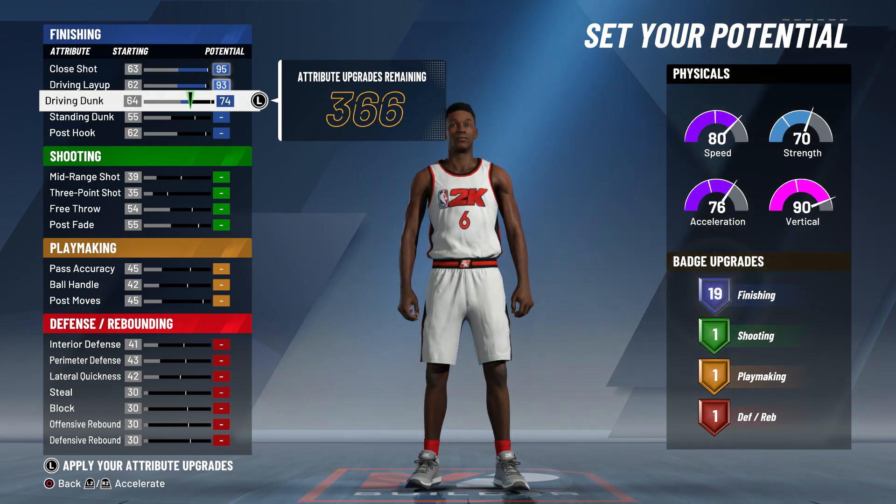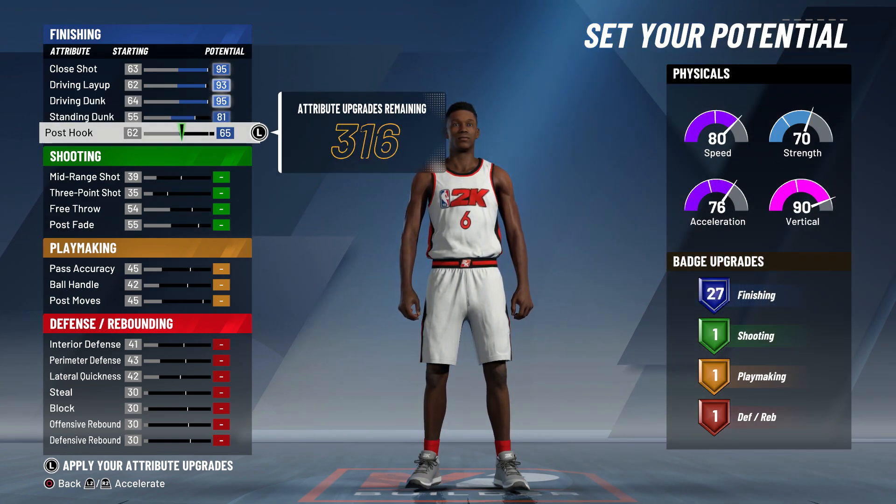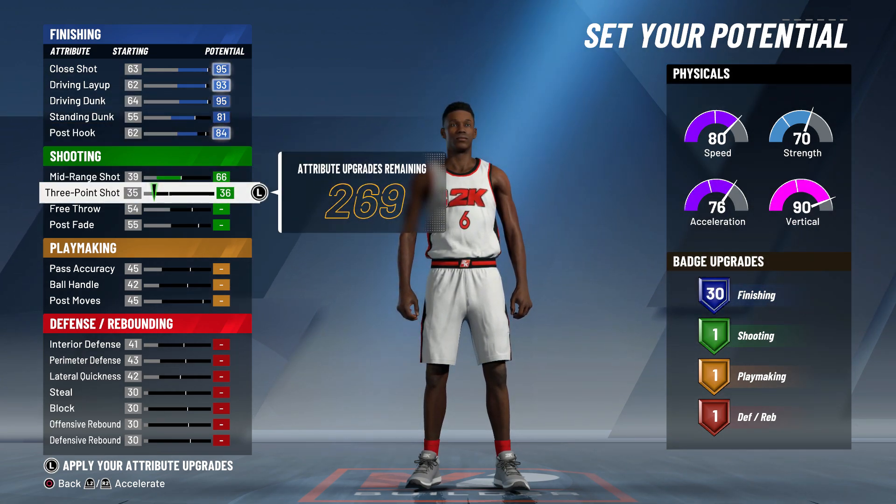For your finishing, you're obviously gonna want to max all that out to get all the shooting badges possible, except for post hook — because you don't need a high post hook, and you can still get your 30 finishing badges. So you can go ahead and save yourself a few caps right there.